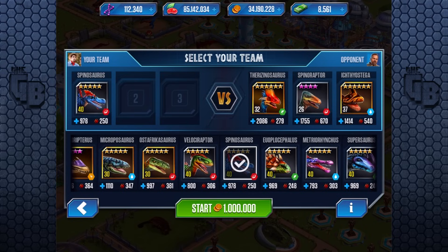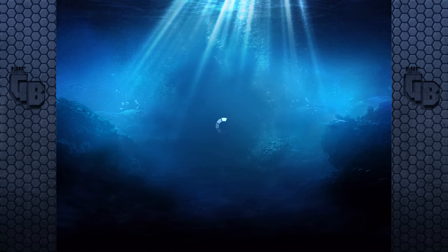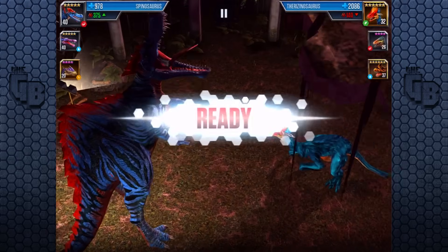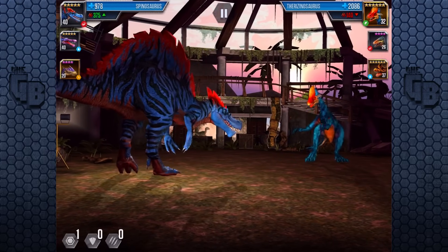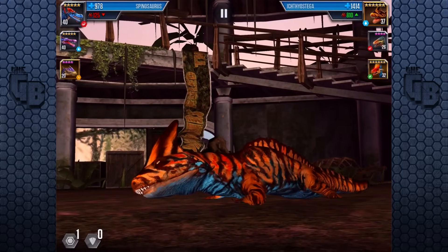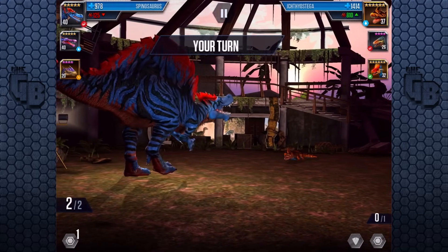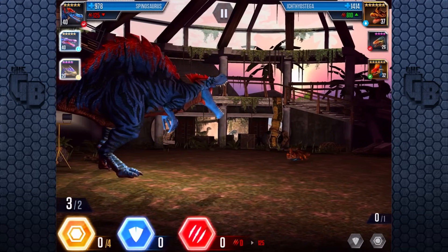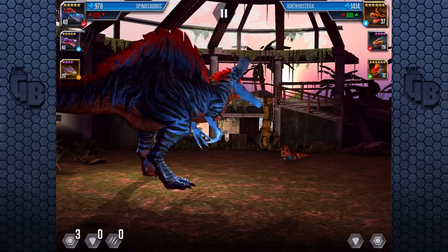Let's carry on. Spinosaur for the Pterazin, Metriorhynchus for that — let's go for it. A vastly underpowered team, but with the advantages in play, maybe we can just clinch it. Who's gonna switch? He'll probably switch to Ectostega. And there it is — not gonna do anything now. Do I really need Spinosaur? Not crazily enough — I could use Morton for this.